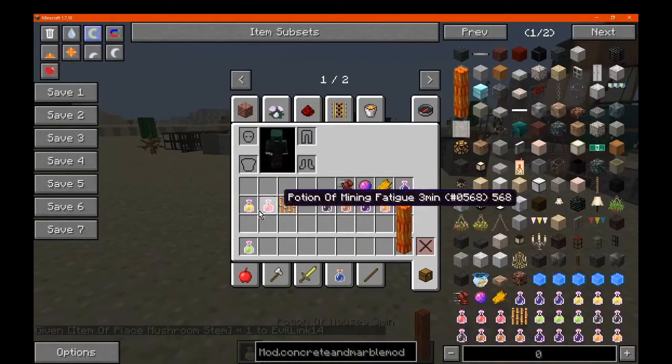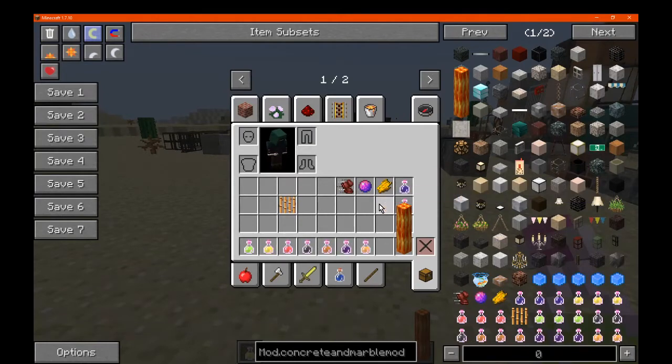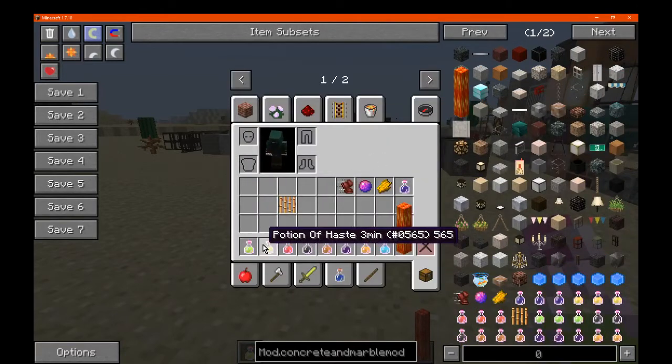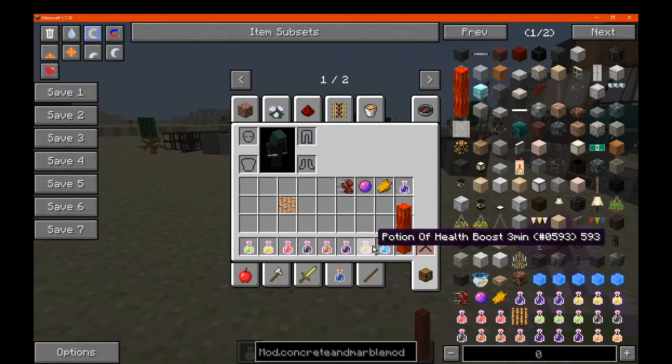You've got other things of course such as the potions, which are pretty much just the ability to make these and then have a certain time limit to them. So you've got nausea, haste, mining fatigue, infills, and obviously the rest of those that you typically can't get in an actual bottle.